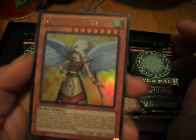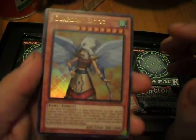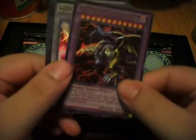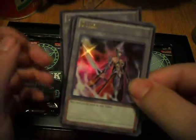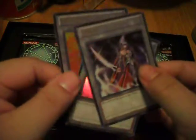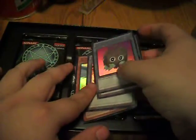Ultimate Guardian Eidos — or Etos, I don't know how to pronounce it — looks nice. Five-Headed Dragon. The Gores token looks really nice, might actually use that. And two Kuriboh tokens — pretty sick.